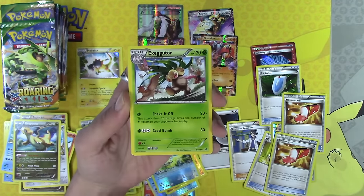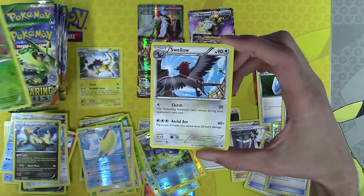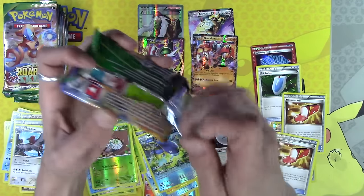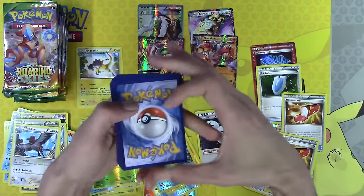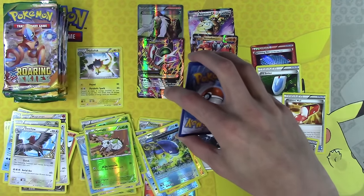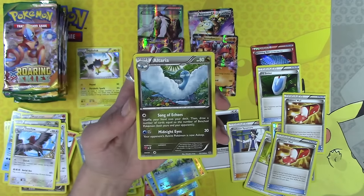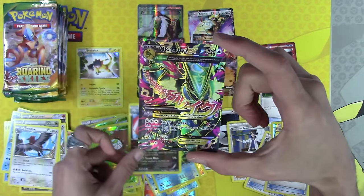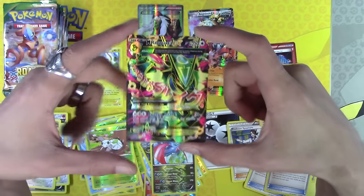Fletchinder, Lati@s Spirit Link, Exeggcutor, Nincada, Swellow — Swellow again? Is it just Swellow and Dragonites that we're getting, and Full Art Mega Glalies? Gliscor, Tranquill, Altaria — Solomence reverse holo rare, and Mega Rayquaza EX! Getting all the Full Art EXs out of here.